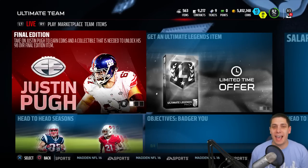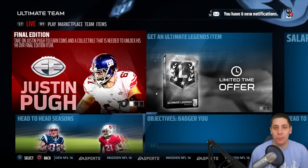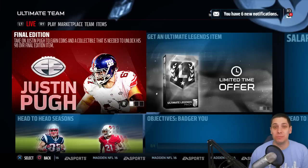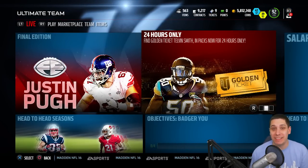Hey, what is going on guys? CLICKWID here, back again, bringing you guys another Madden 16 Ultimate Team pack opening video. Today we have some awesome new stuff that is in the game. We have a new golden ticket — that is Telvin Smith.